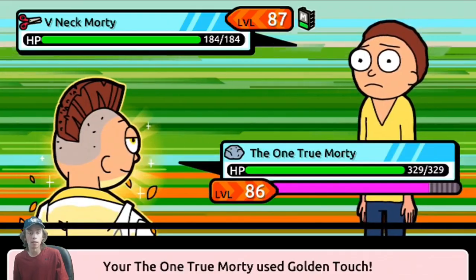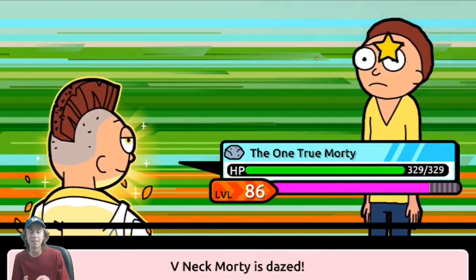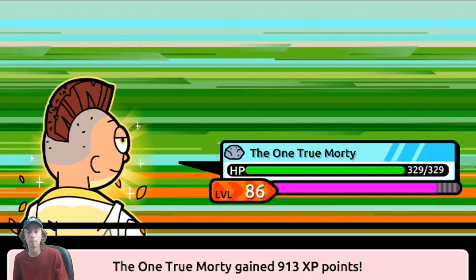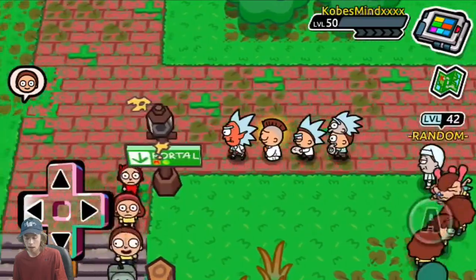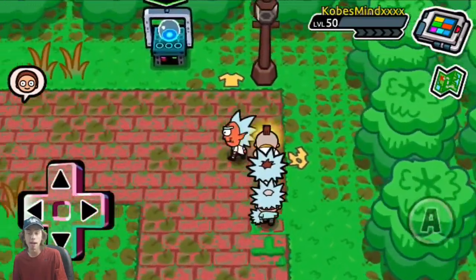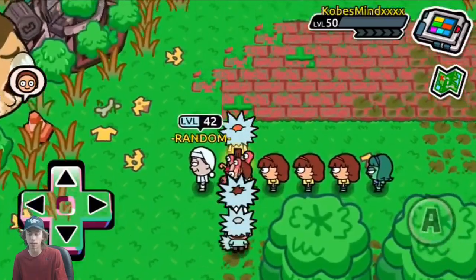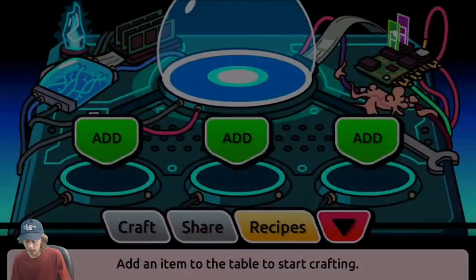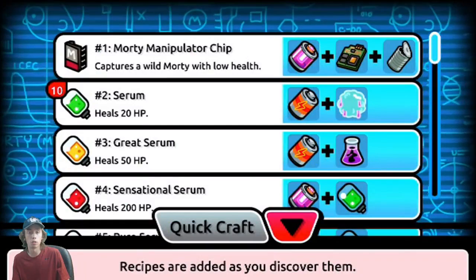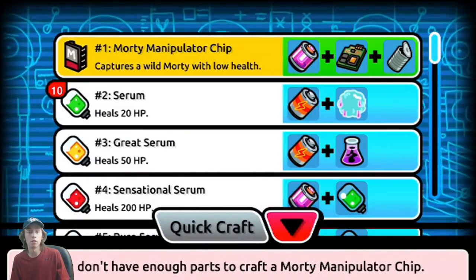If you run into any Mortys in the wild and you don't know if it's a rare or not, click on them and quickly google their name — it should pop up on the Pocket Mortys wiki and it will tell you if it's rare. Another thing you want to start doing is picking up items — items will be all over the place. I have made a crafting video on how to craft every single item in the game. Morty manipulator chips are very good; those are for capturing Mortys.